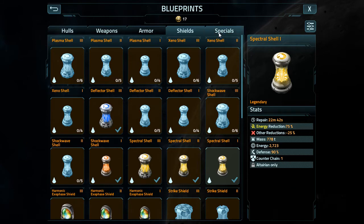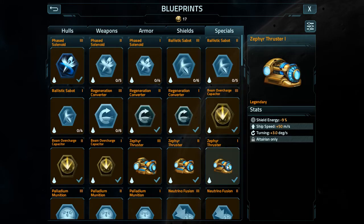Now let's quickly cover specials in-game. This is the one that nobody's going to like, but I find it the most hilarious. Support or droid class Xaver Thruster: shield energy minus 5%, ship speed plus 50 meters per second, turning plus 3 degrees per second. Restricted to altarian and support class ships.